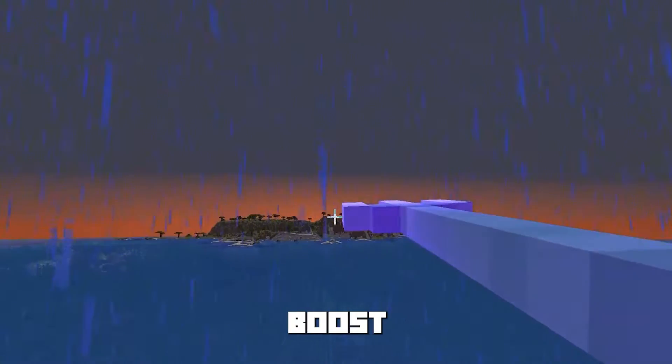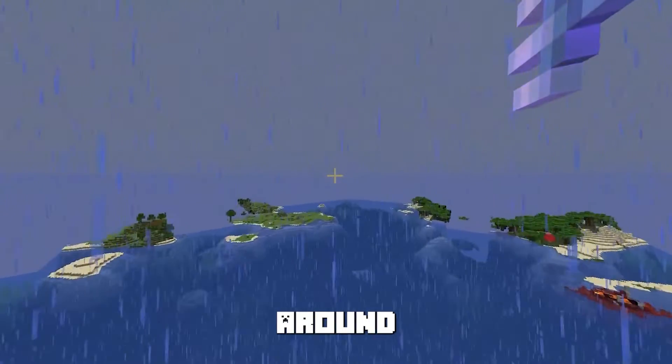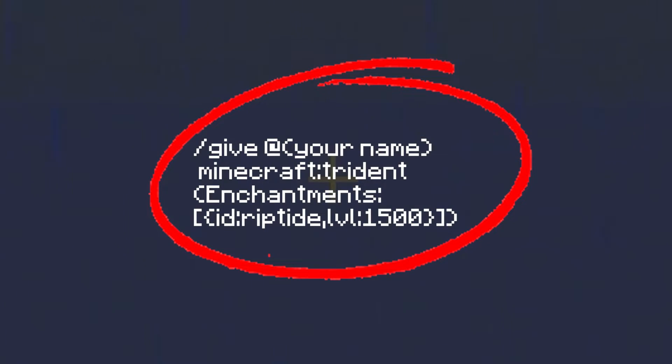If you open up your elytra and follow up with another boost with the trident, this will transport you at around 300 blocks per second. But using commands will boost this enchantment all the way to the maximum possible level of 255.